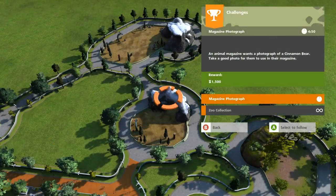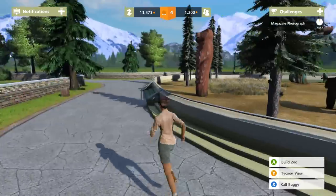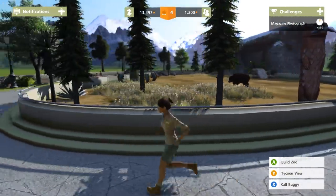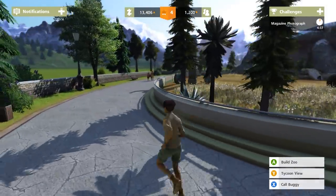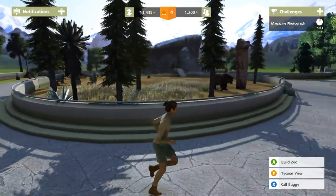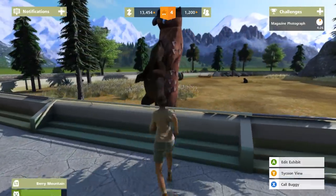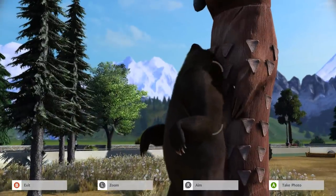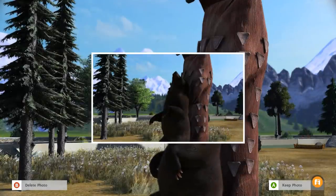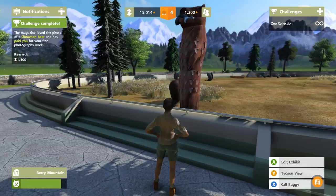We have a new challenge - the magazine wants a photo! Maybe because we gave her a whole new exhibit the magazine is excited. I think she's going to go bathe - run, little zookeeper Siri, run! Oh she changed her mind - she's coming over to rub her back on something. This is perfect. Cinnamon, beautiful, beautiful my dear. The magazine is going to love that, I can just tell. Thank you so much - the magazine loved it!